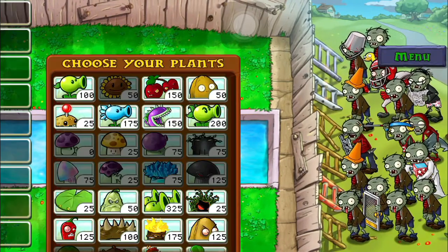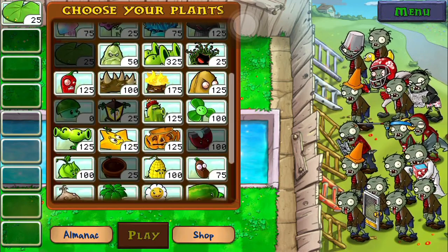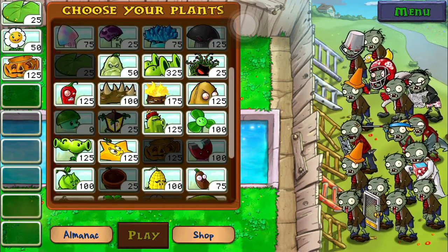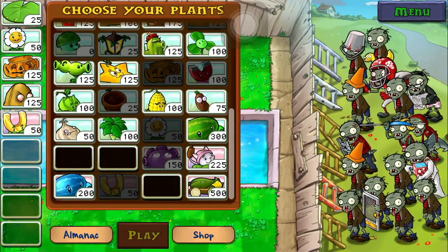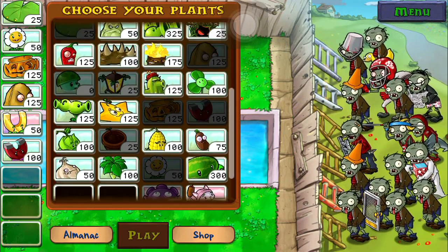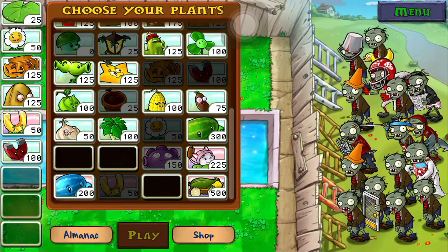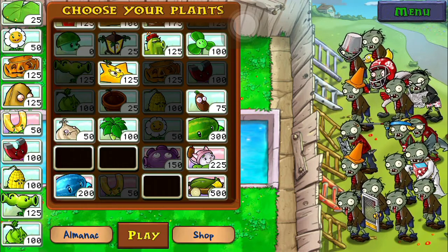Here are all the things you need: you're gonna need lily pads, marigolds of course, pumpkins, tall nuts, and a golden magnet. Just pick everything else at random.